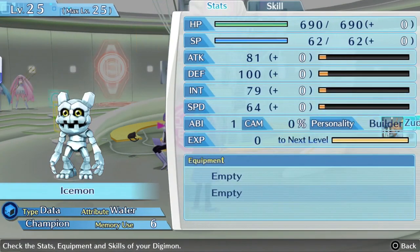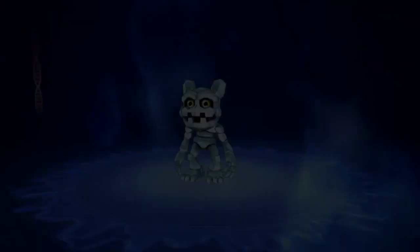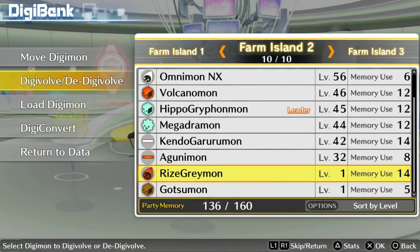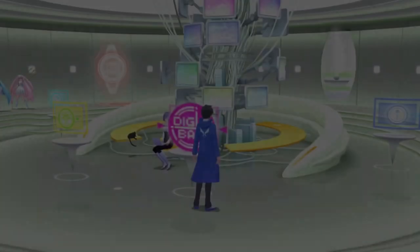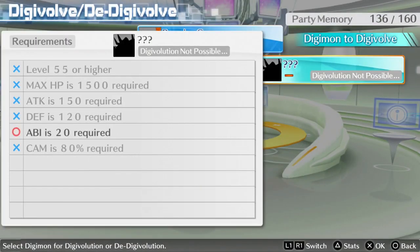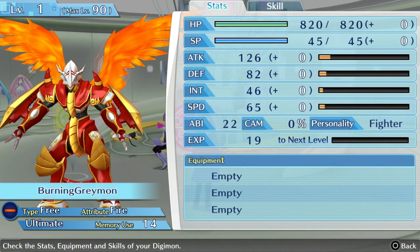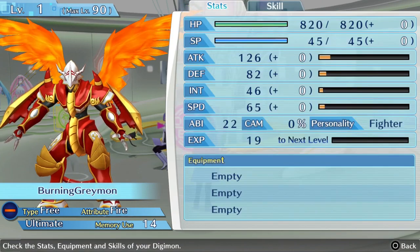I looked at this Icemon earlier and realized he has like no Abbey, so his level is maxed to 25 and he can't level up any further — we may as well degenerate him. Agutimon can digivolve back into Burning Greymon, so let's get that. He has 22 Abbey now, so he is able to go to Kaiser Greymon, or Emperor Greymon — whatever translation you want to go with. Which is very good.